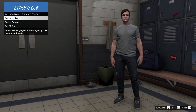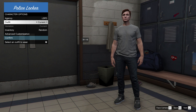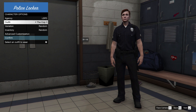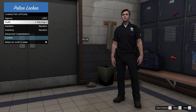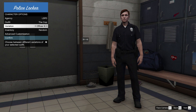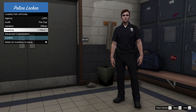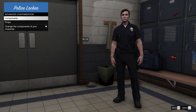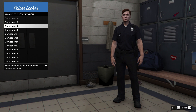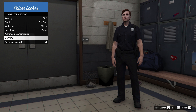Via the police locker we can change the current agency loadout and outfit. So right now we want to be LSPD. Here are our outfit choices. I believe EUP still works, but we will get into that in a later episode. There are also a couple of different inventory setups, and you can go further in to change certain components as well as props in your outfit. We're going to leave this as it is for now.